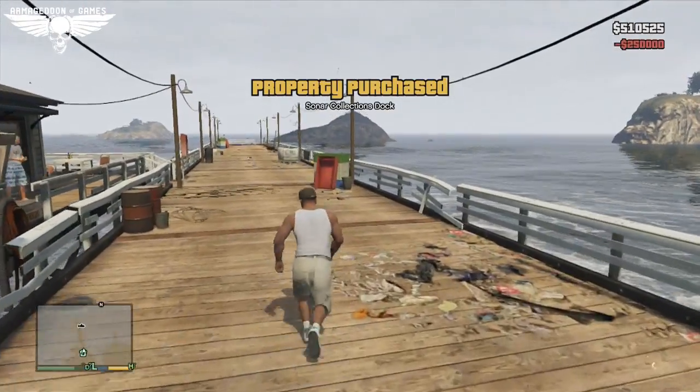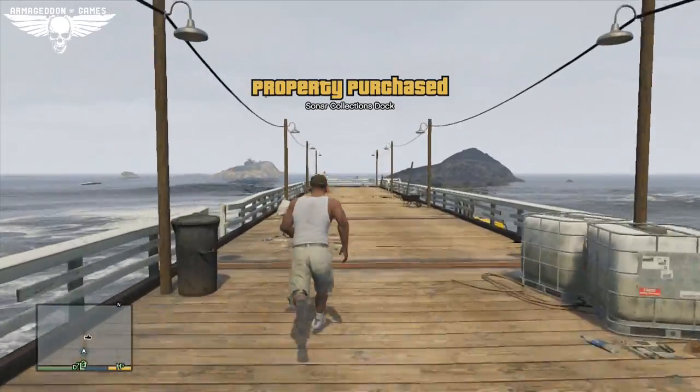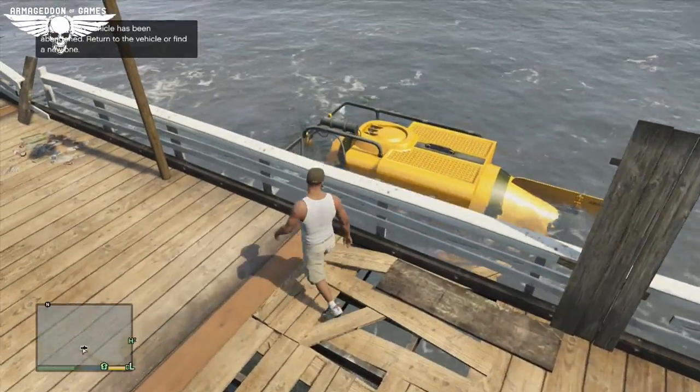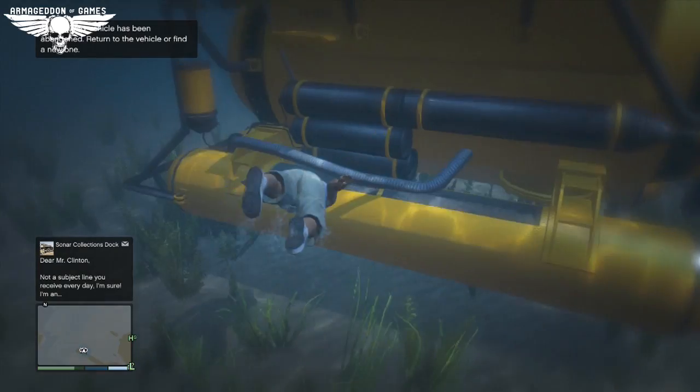To get the submarine, go to the location which you can see at the start of the video. You will need $250,000 to buy the Sonar Collection stock. After you buy it, you will get the submarine and diving equipment.